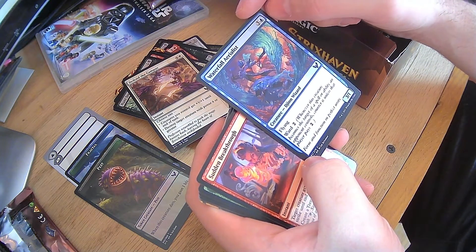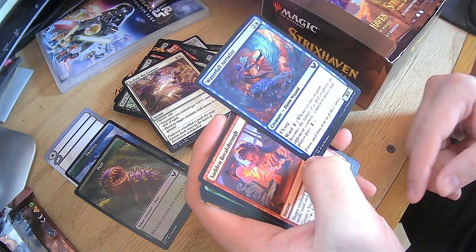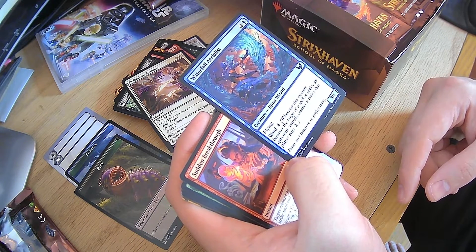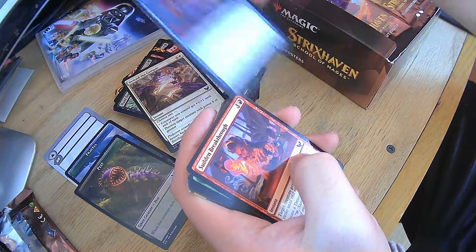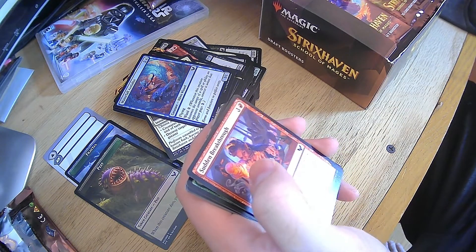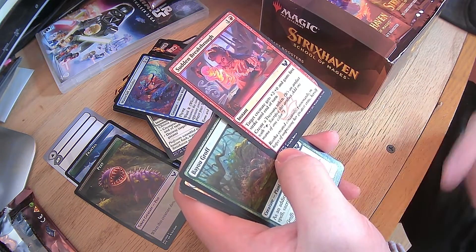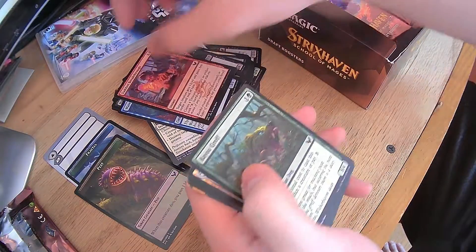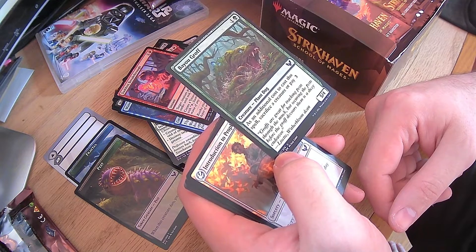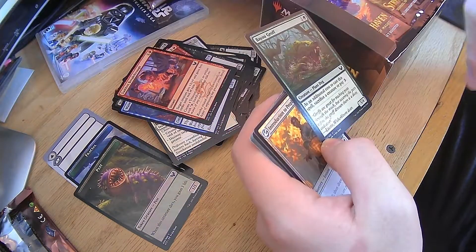Waterfall Aerialist — flying and ward. For those who don't know, ward means whenever this creature becomes a target of a spell or ability an opponent controls, counter it unless that player pays two. Very useful. Sudden Breakthrough — saw one of those earlier. Bayou Groff — as an additional cost to cast this spell, either sacrifice a creature or pay three. Hey, get rid of the pest and then you're good.